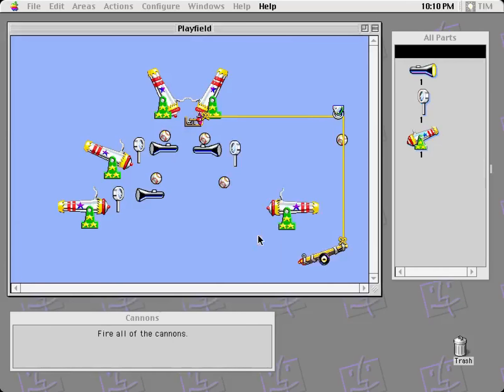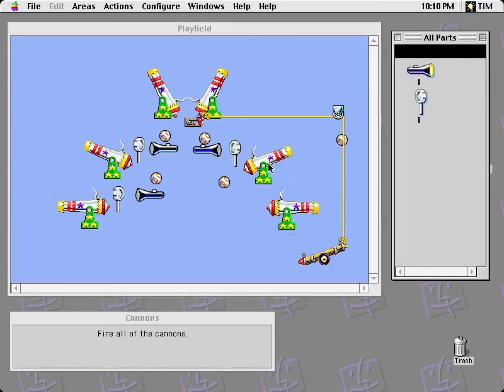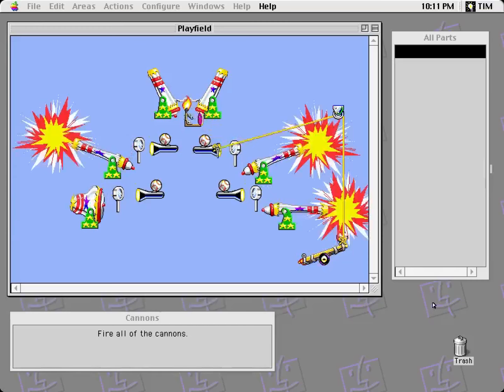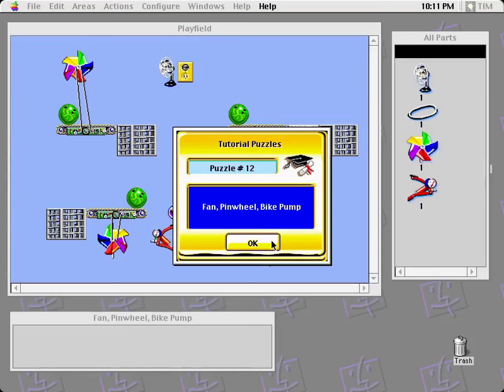Cannons. Fire all the cannons. So this is obviously a place for that — symmetry. So if I want to rotate this, that's how that works. Looks like I'm missing some ingredients here. Run. And there we go.